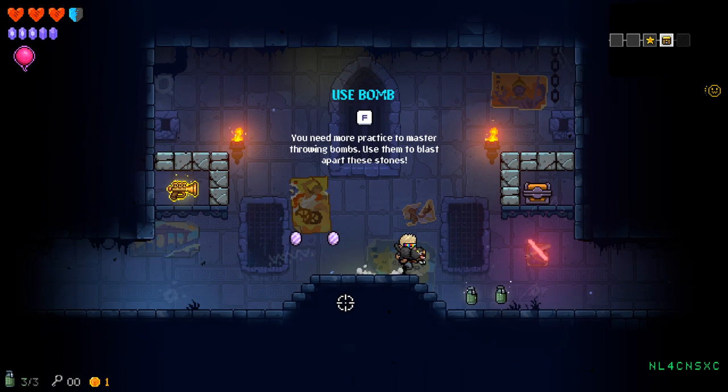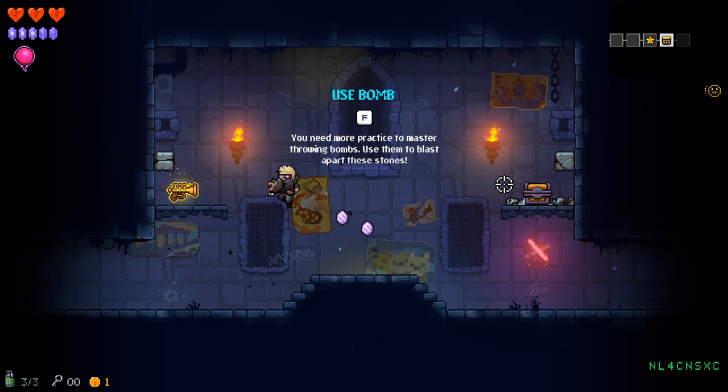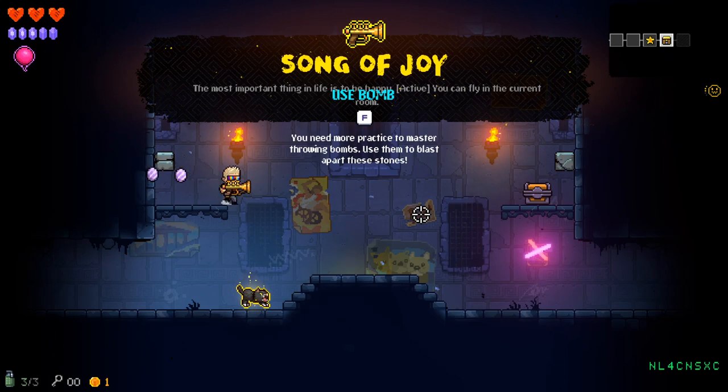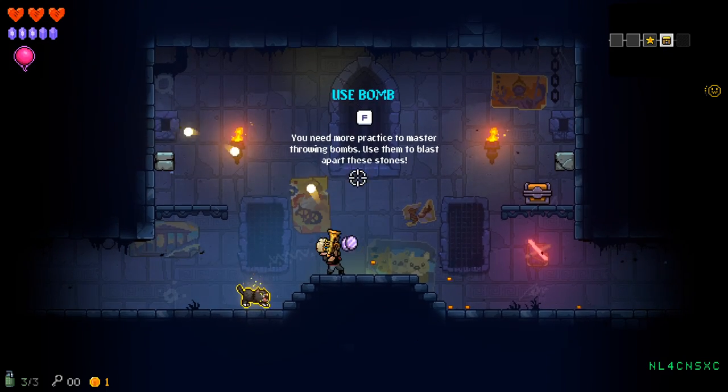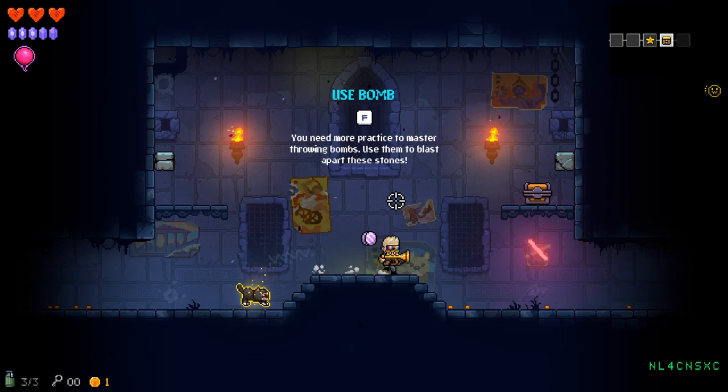Use bombs — you need practice to master throwing bombs. I need practice to know how far to be, apparently. Trumpet! The important thing in life is to be happy. Physics gun. All right, I'm all about this.